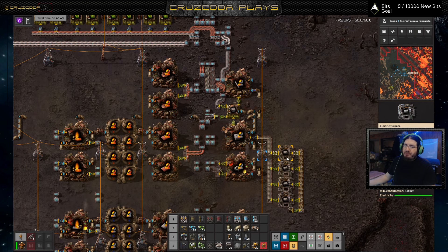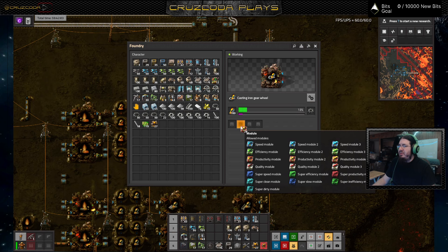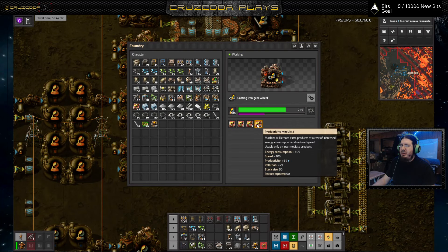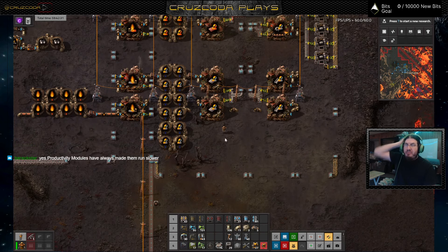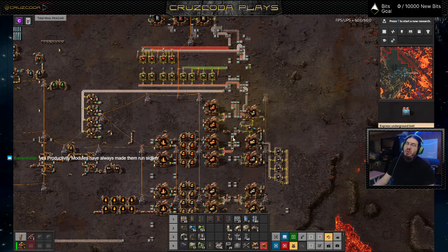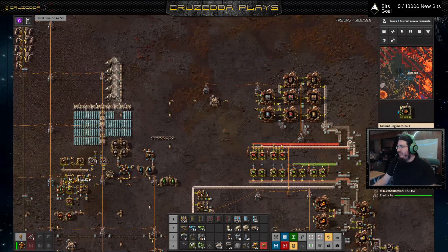Too bad you can't mix it back into a foundry to make more lava — or I don't know — that would be cool if you could do that. Does that actually make them slower? I haven't reached that point yet. The throughput isn't a problem, but I think at some point it may wind up becoming a problem. But for now it just works.